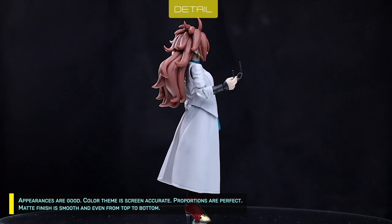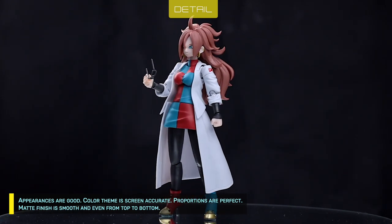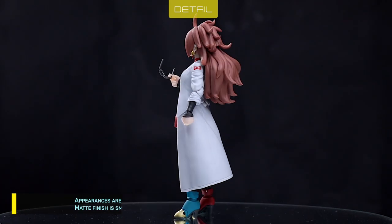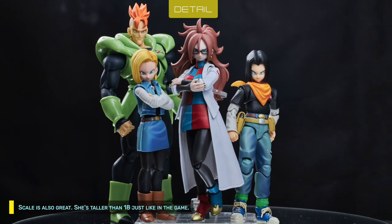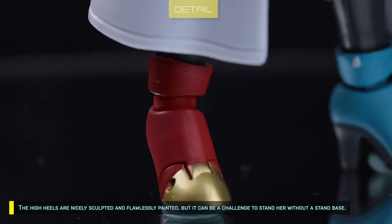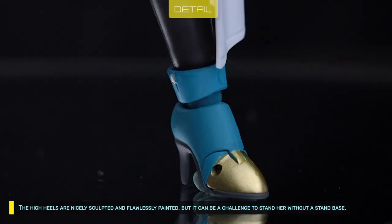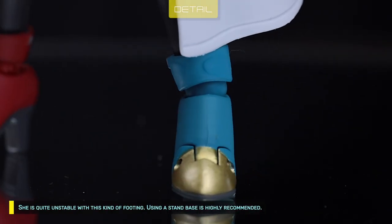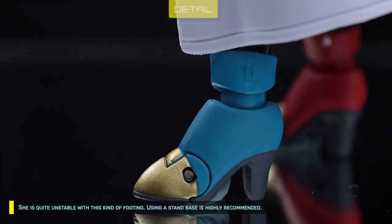The overall appearance is good — the green color theme is accurate, proportions are perfect, and the matte finish is smooth and even from top to bottom. Scale is also great; she's taller than Android 18, just like in the game. The high heels are nicely sculpted and flawlessly painted, but it can be a challenge to stand her without a stand base — she's quite unstable with this footing, so using a stand base is highly recommended.